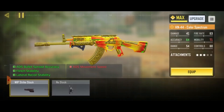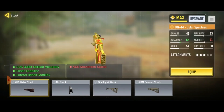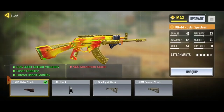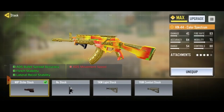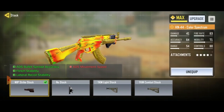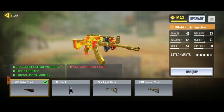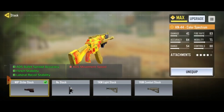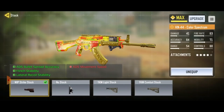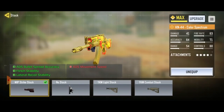Next we have the stock. The stock we will be using will be the MIP Strike Stock. I feel that this is the best stock because not only does it improve your ADS spread accuracy, it improves your flinch stability and lateral recoil. Flinch stability means that in a gunfight, when your opponent shoots at you, you flinch less, allowing you to have a higher chance of winning the gunfight. This stock is also the only stock that reduces your lateral recoil — basically horizontal recoil — which is uncontrollable. Using an attachment that reduces your gun's horizontal recoil makes it much easier to control. I know this attachment may seem like it reduces a lot of mobility, but trust me, your mobility at the end will still be decent and I feel that this trade-off is worth it.